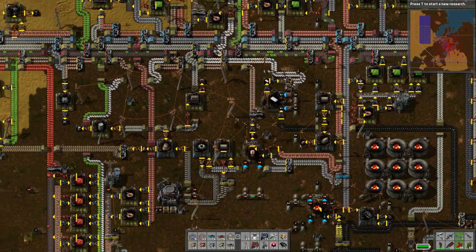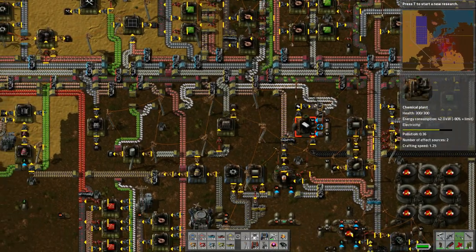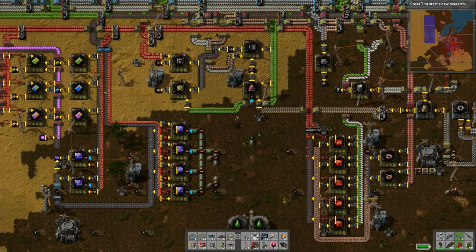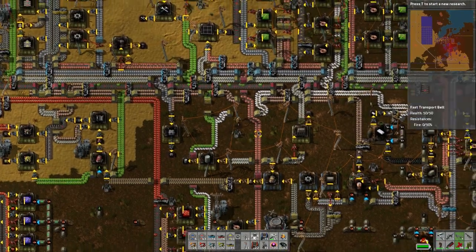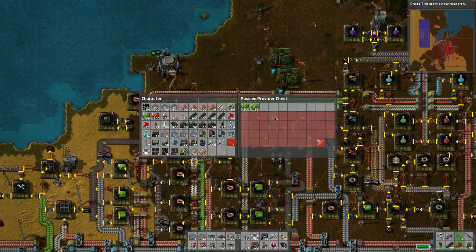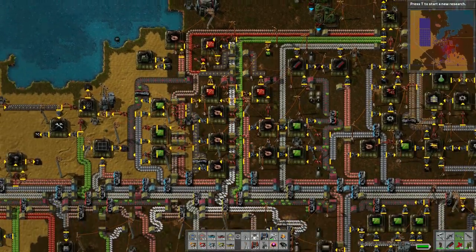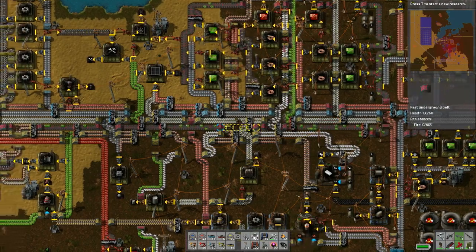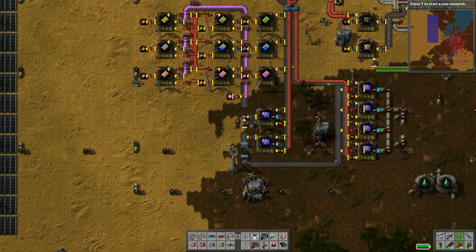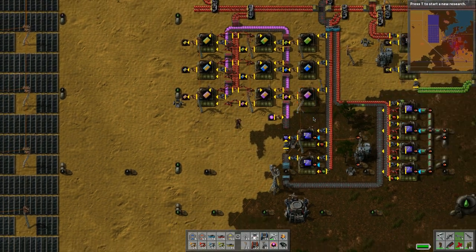Let's check if those processing units are done. We've got batteries being made like crazy and plastic being made beautifully - this is able to fuel all the plastic production. We've got red circuits all the way up which is actually surprising. What's going on with the green circuits - where are they all going? I need 176. I'll be right back when this is at a hundred.